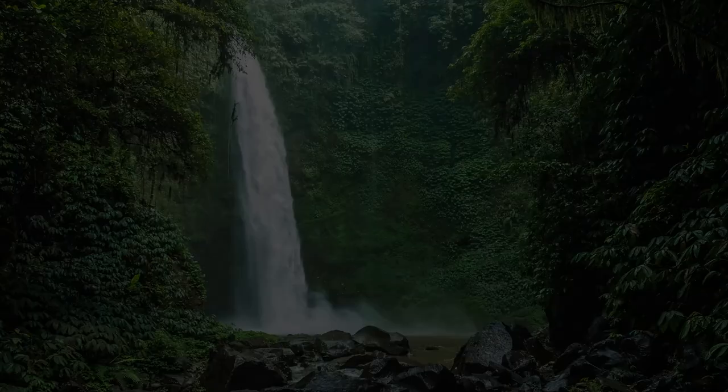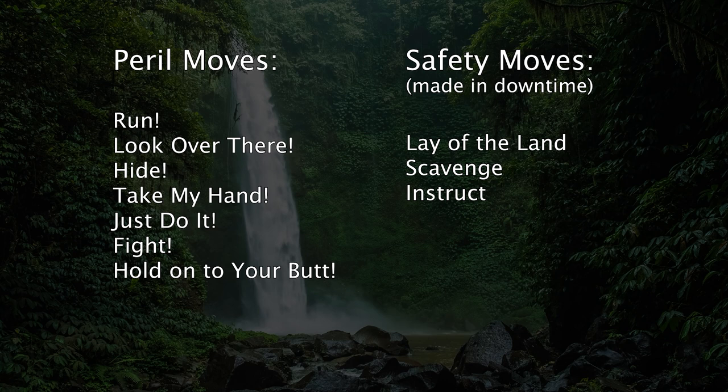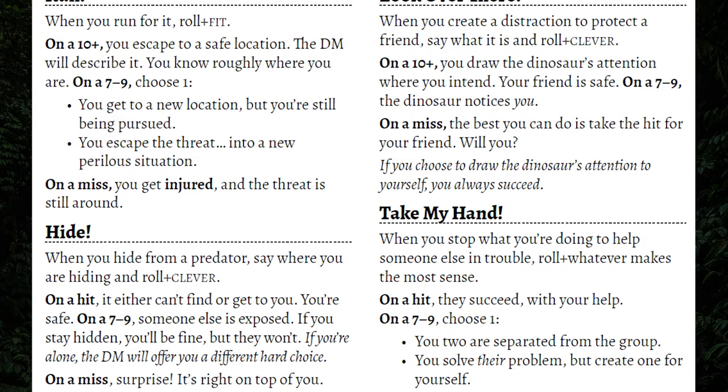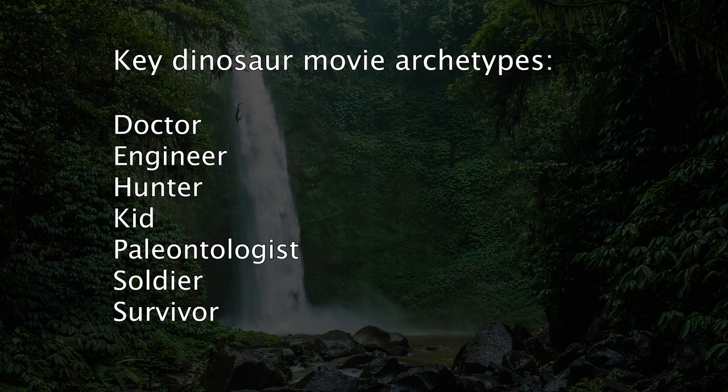The moves are another tight two-page spread, split between peril moves and safety moves. They cover all the basic things you'd want in a Jurassic Park movie, straightforwardly and without trying to be too clever — in other words, exactly what you want from a one-shot. The hero playbooks cover the key archetypes. I really appreciate that each has a fixed starting move and only two to three options for advances, which cuts down on analysis paralysis.